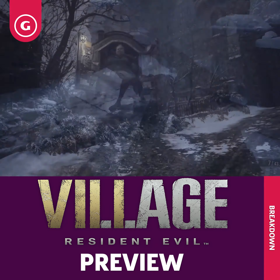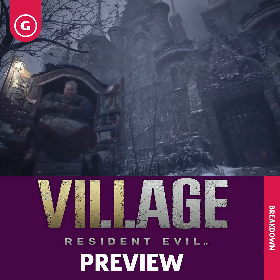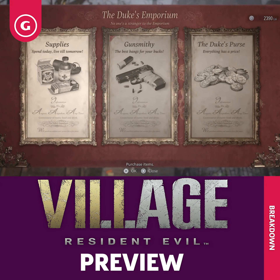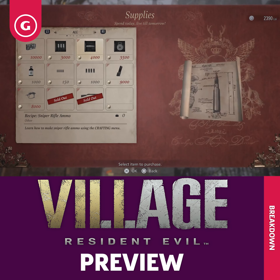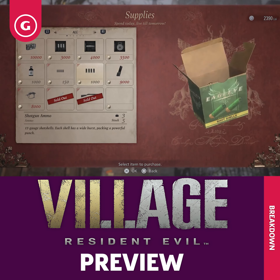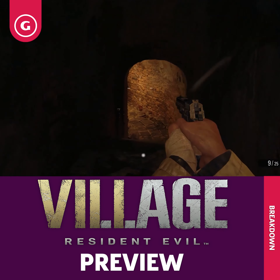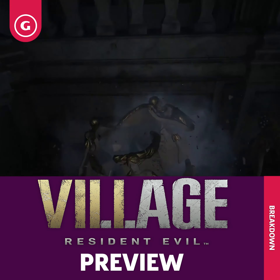To help you with combat, you can visit the Duke, Resident Evil Village's shopkeeper. He serves pretty much the same function as the merchant from RE4, providing you with ammo, healing items, and even weapon upgrades to purchase. You can also sell him valuables you find in boxes and vases, so just like in RE4, it pays to break stuff and pick up everything.